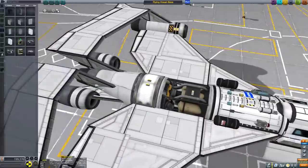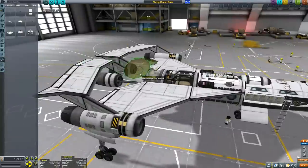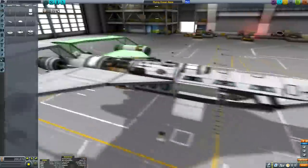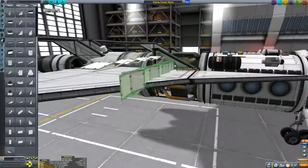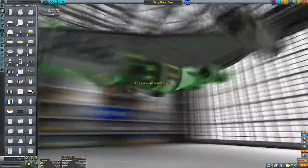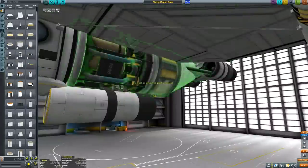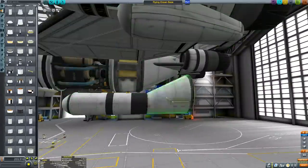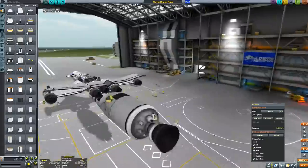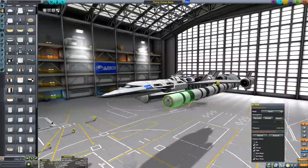It's also important with seaplanes to have lots of lifting surfaces close to the front so you can nose up out of the water. This thing has a very high amount of dry mass, so that's why we've got the really powerful Panther engines. They're not actually my first choice — my first choice would have been the smaller engines, one step below the Panther.